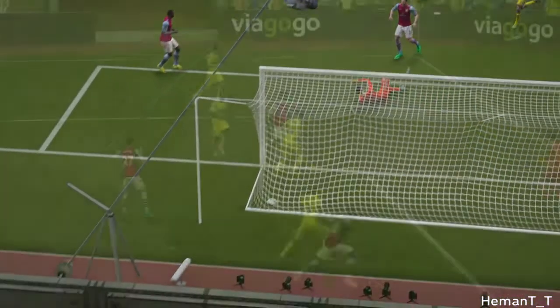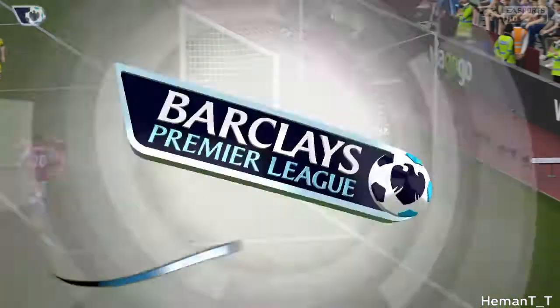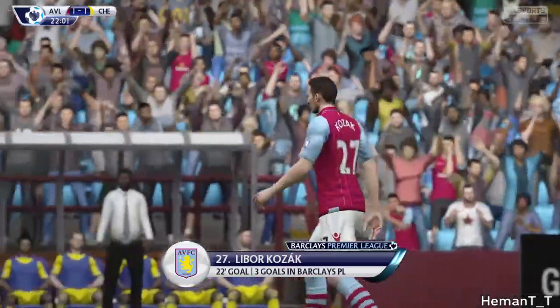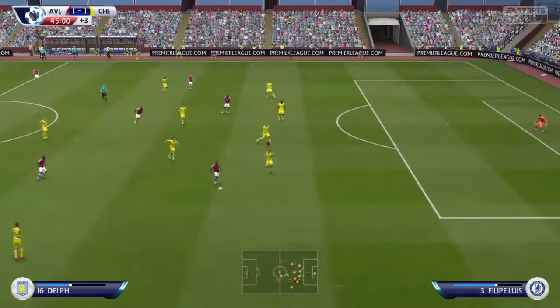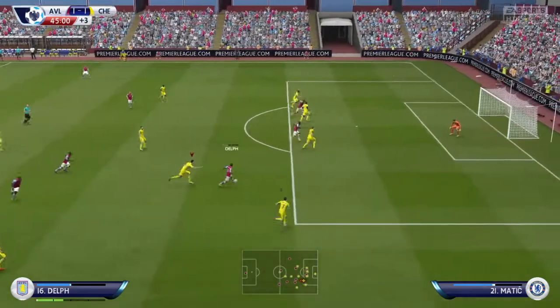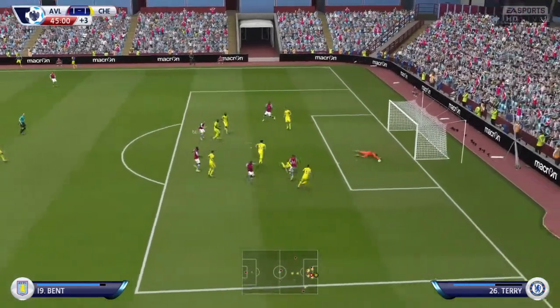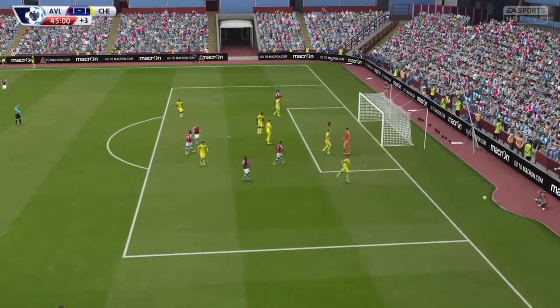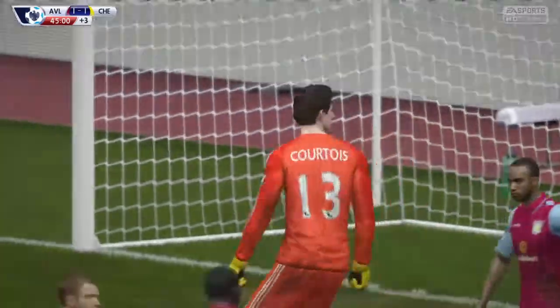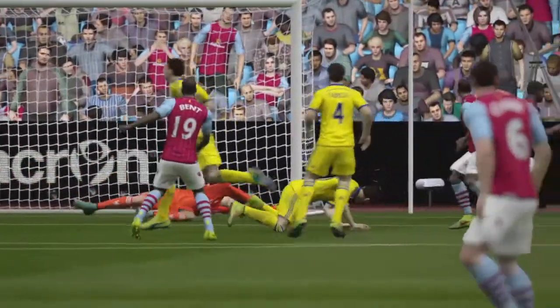Aston Villa players and the crowd celebrate, cheering their home team. Zouma with bad defending and Kuto couldn't do anything from such close range, so it's 1-1. Aston Villa come up with another attack — Delft with the ball, passing it to Darren Bente — what a shot, but an even better save by Kuto. The ball was going into the corner but what a save, that's why he's the best.